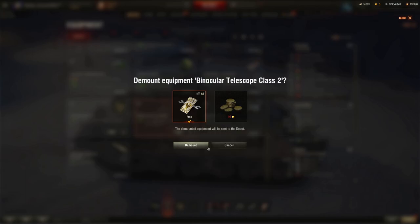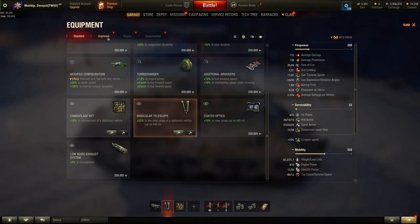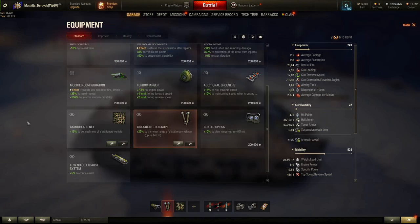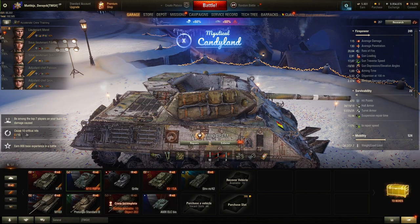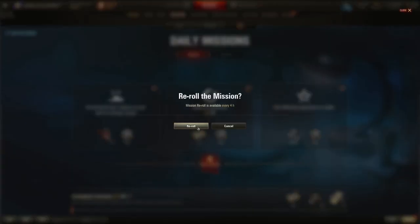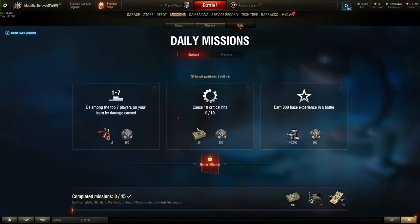Tip 8: be mindful of your credit balance and strategic about spending. If you need credits, switch your daily missions to ones that reward credits. If you need bonds — to buy a premium tank, for example — switch to missions that supply bonds. The bonus daily mission can reward up to 65,000 credits.